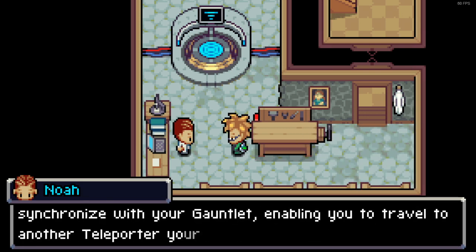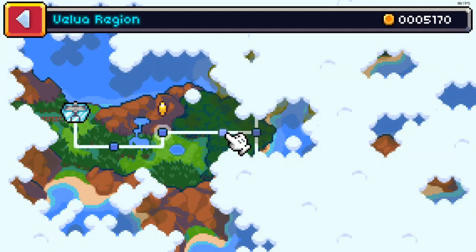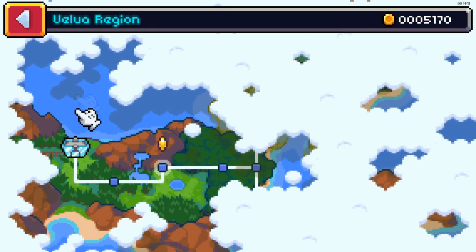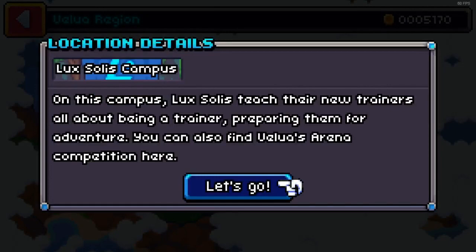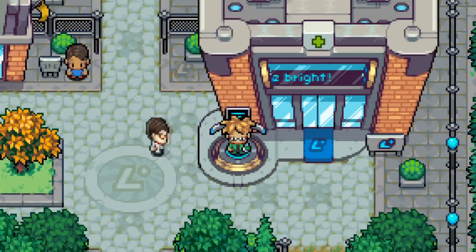So you need to travel to another teleporter — that got a significant upgrade. Why don't you try it out? Yeah, I'll be your first. I mean, I totally trust you that you've done this correctly and it's not going to split me in half or something. So I have full trust in you, Noah. There we go — and actually while I'm here, let's just run back into the hospital.